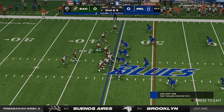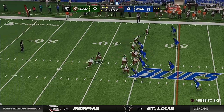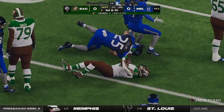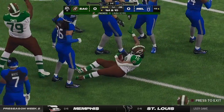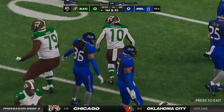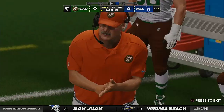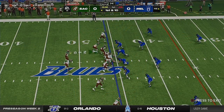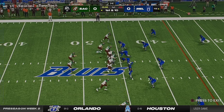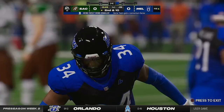A gain of four, now second and six. Pacheco gets it up the gun and a pretty good burst there as he'll get this across midfield and down to the 46. It's a first down on a gain of ten. Big article in the paper this morning talking about how they wanted to get chunk plays in the run game — well, early on, there's a good one. For guys on defense, they've got to meet force with force.